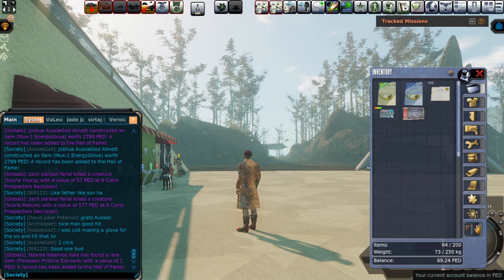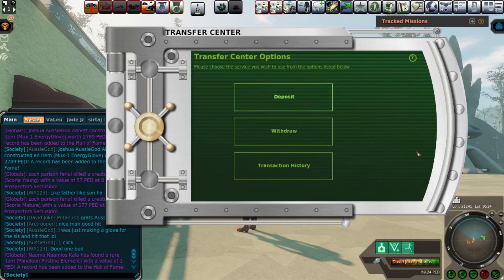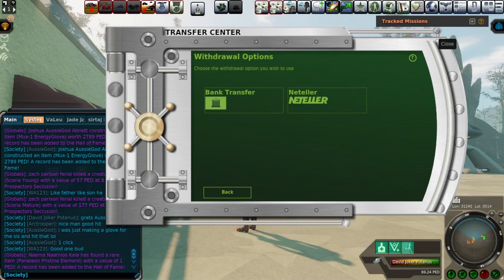That's something you could transfer to and from your bank account or into the game at any time. Down here you can see I have 69.24 PED currently on my PED card. That means I have about seven US dollars sitting there, and you can deposit and withdraw into Entropia in various ways at any point in time that you wish.